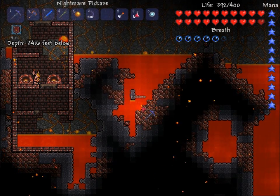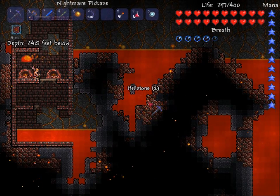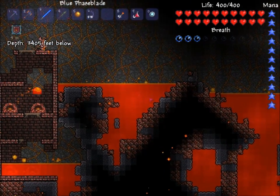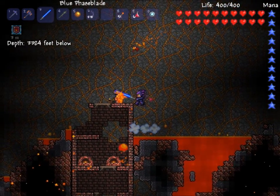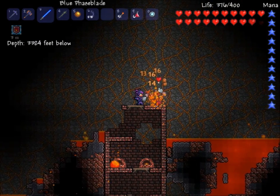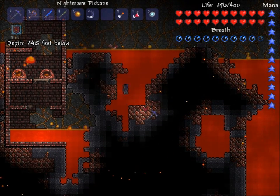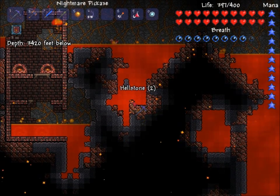There's a fire imp trying to kill me — I'm going to kill him. The fire imp is probably the most annoying of all the enemies here. The rest of them are dealable if you know they're coming.